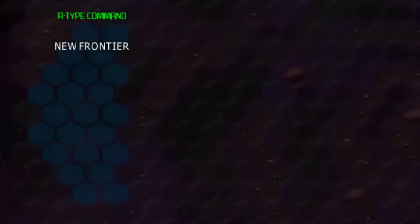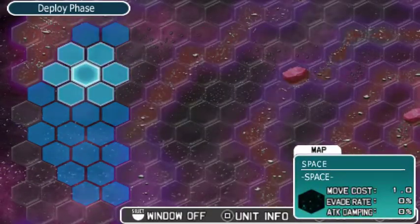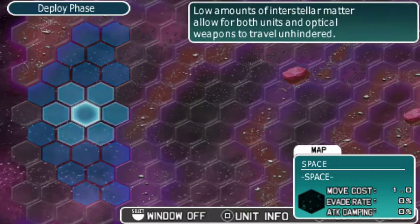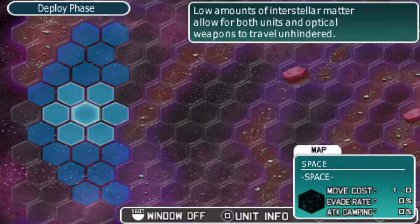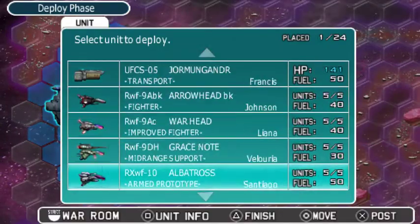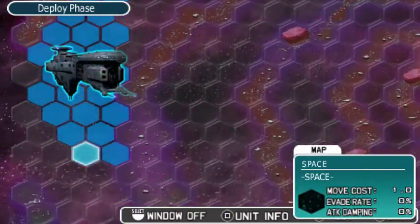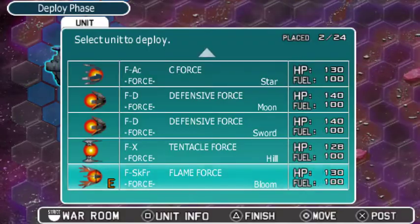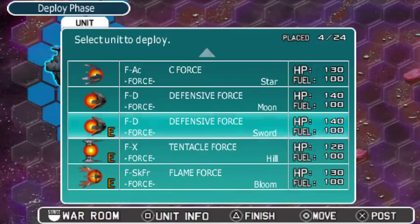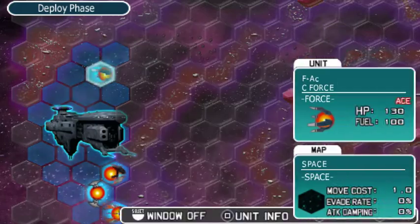New Frontier. Look at this deployment zone — it's actually a pretty big one. We're back in normal space now, so capital ships will take up their usual scrunched-together block. Let's bring out the Vanagon for one more deployment here and get all the ships we can. This will be a fun mission. So: Principality, Flame Force, Tentacle Force, Defense Force, Sea Force, and a Standard A Force.